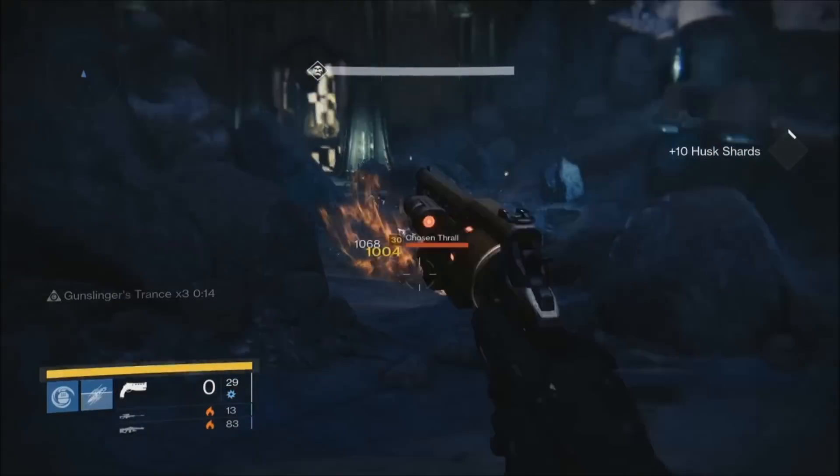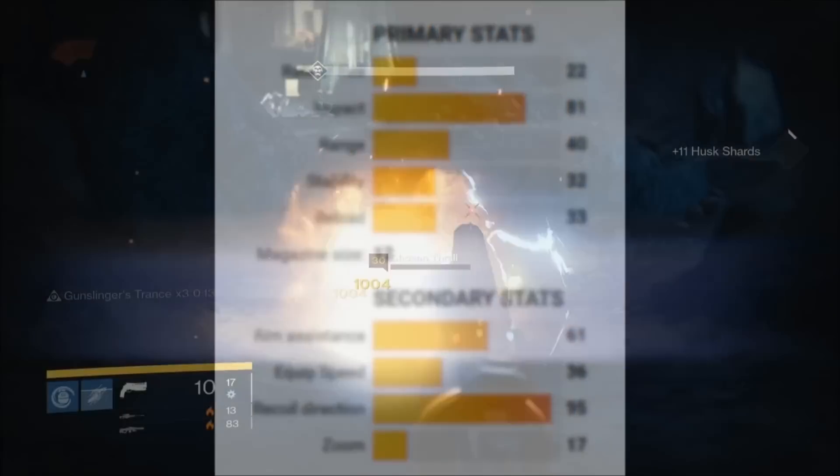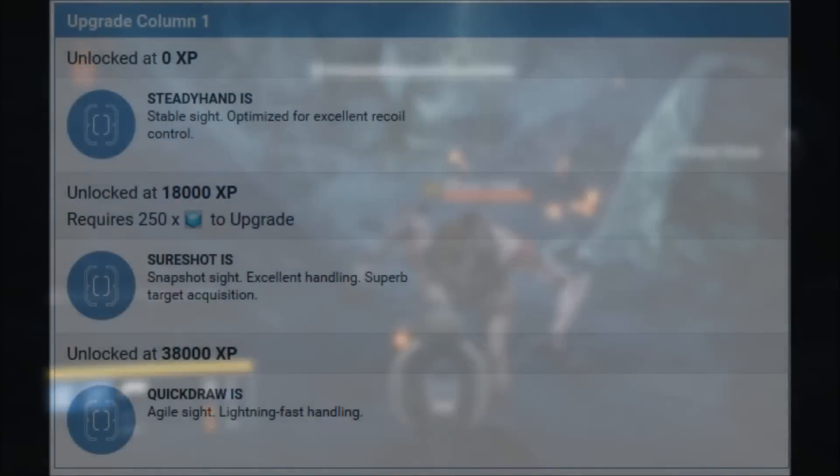So which is actually better? Well, let's take a look. First we have Fatebringer, which starts at 248 and caps out at 300 attack, with a mag size of 12 and a rate of fire of 22 with an impact of 81. Its range is 40, stability is 32, and reload is 33. Its aim assist is 61, equip speed is 36, recoil direction is 95, and zoom is 17.